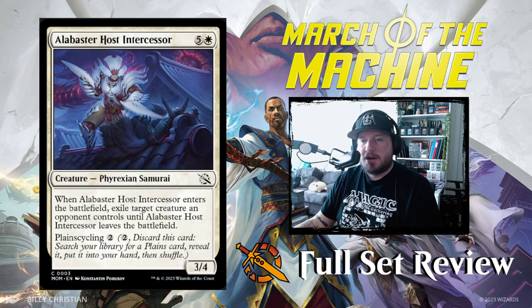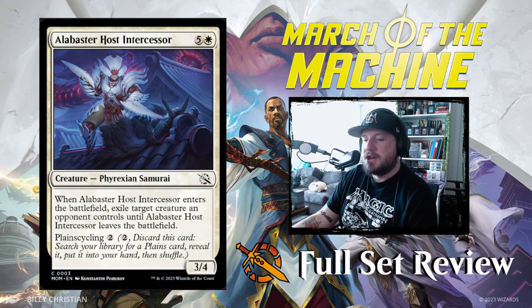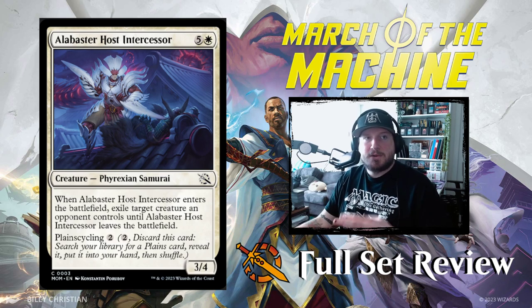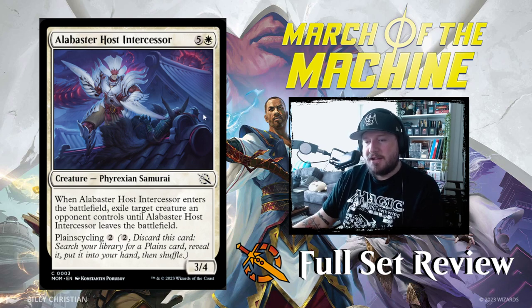Our second card is Alabaster Host Intercessor — five and a white for a 3/4 Phyrexian Samurai. When it enters the battlefield, exile target creature an opponent controls until Alabaster leaves the battlefield. It's got planecycling, so you can pay to discard it and search your library for a basic planes card, which is pretty cool.